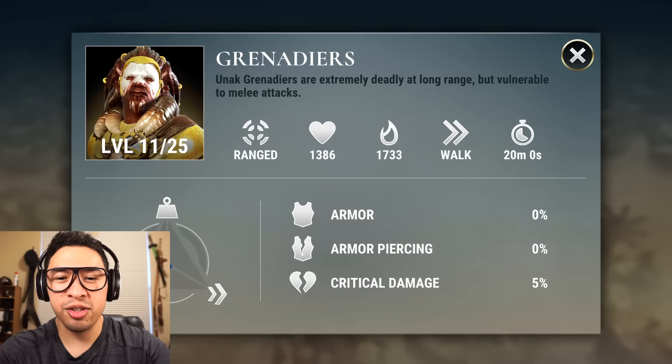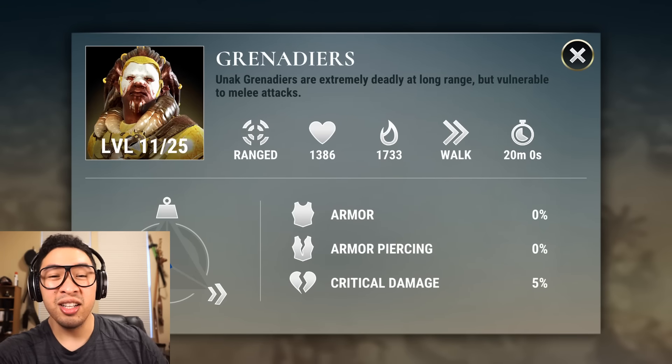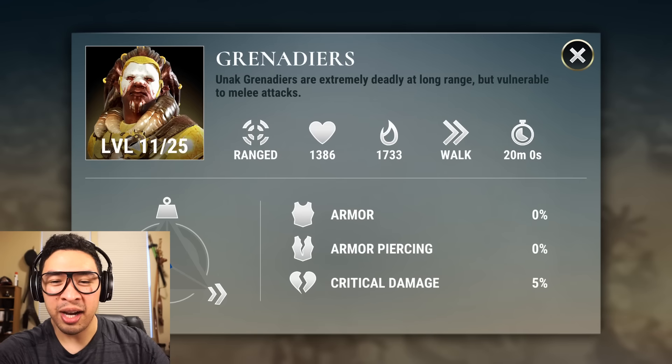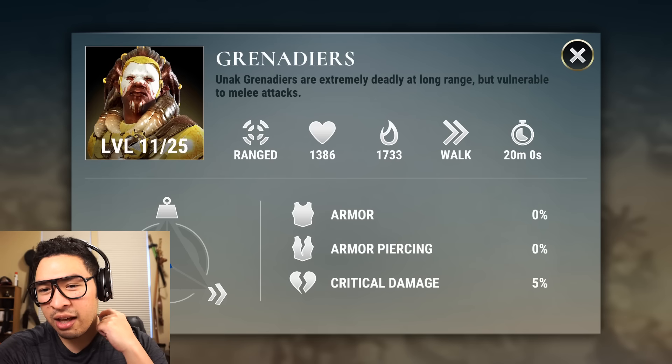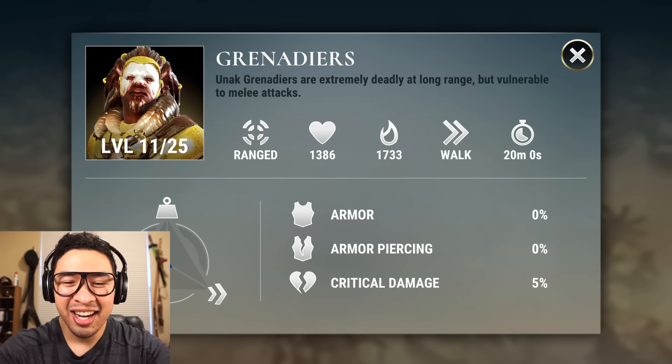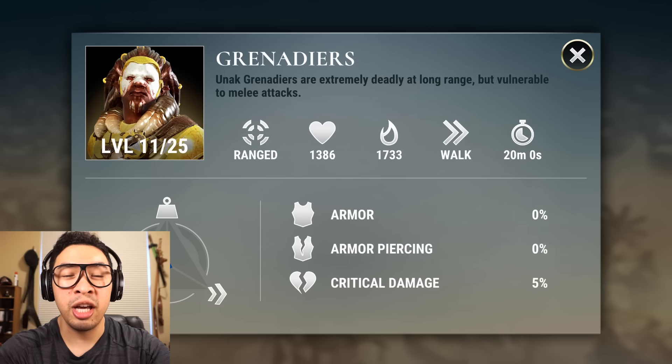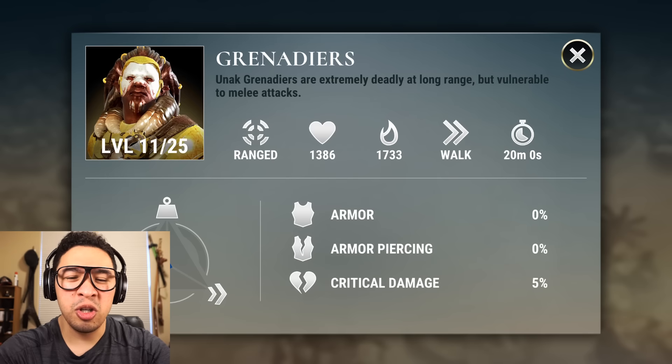Alright, so let's jump right in and take a look at these Grenadiers. As we all know — unless you don't — Grenadiers are slow but powerful ranged units. Right now I've got them at level 11. They walk, they deal 1733 base damage, and they have 1386 health. The HP might as well be closer to zero. They're actually pretty phenomenal. I tend to rely on Grenadiers pretty heavily, but they do have some cliff notes you need to know to use them.